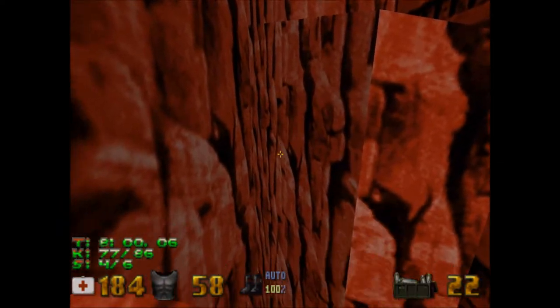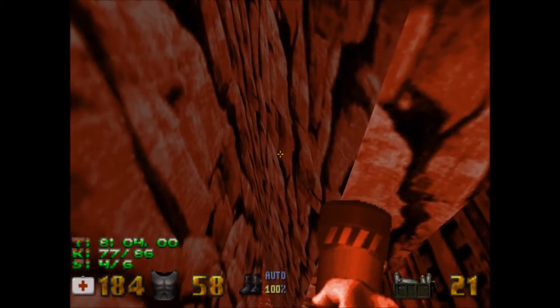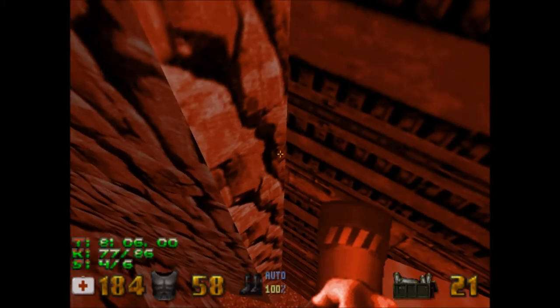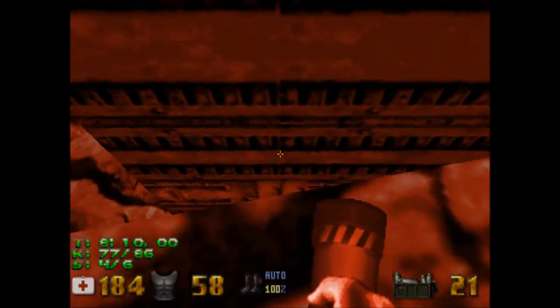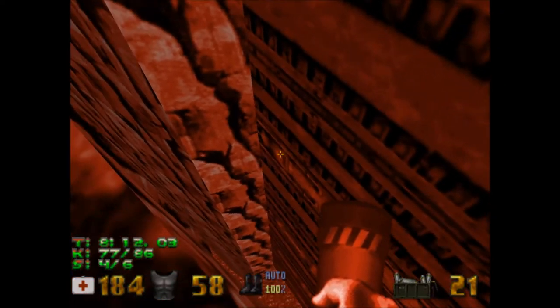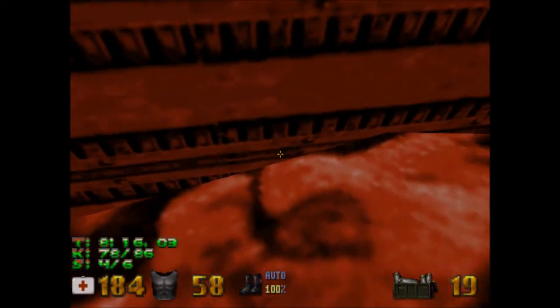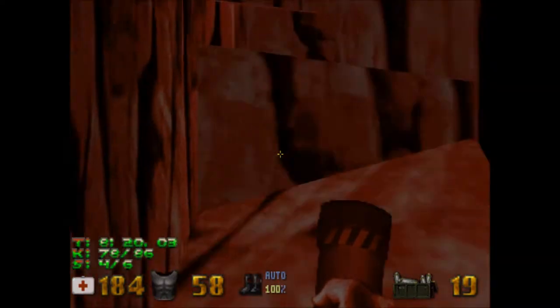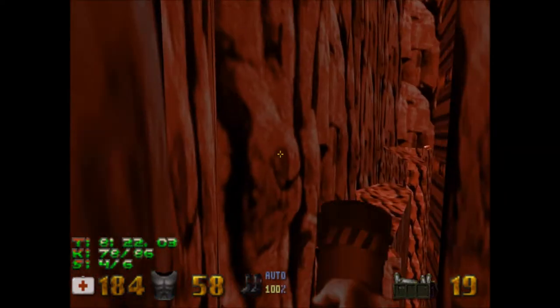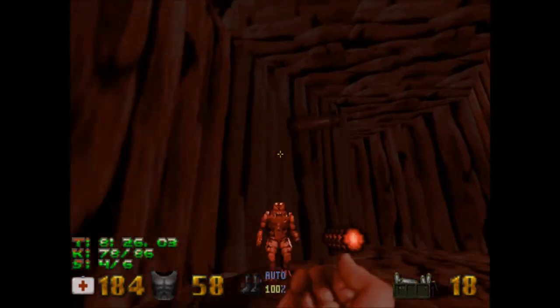I think there's one Assault Trooper out there somewhere. I'm pretty sure there should be one Assault Trooper down there somewhere. There he is. And if you jump to the stairs from there at a wrong angle, you can get squished — random little fact.